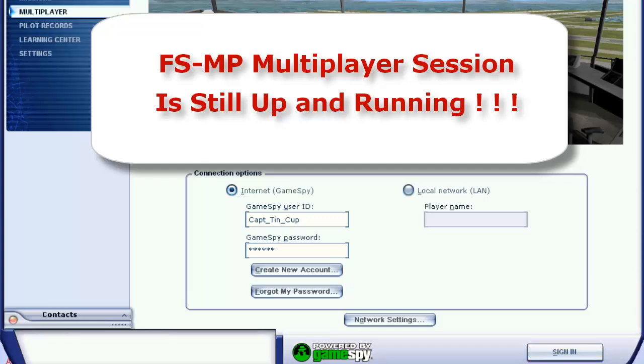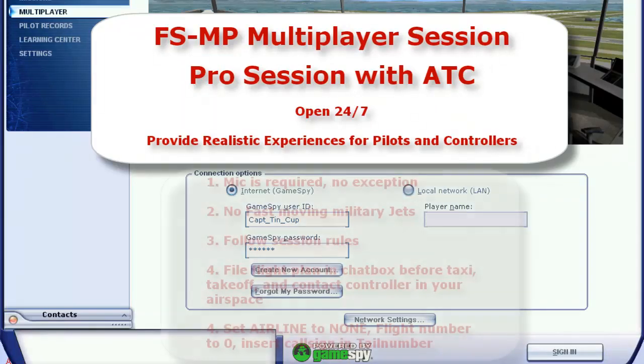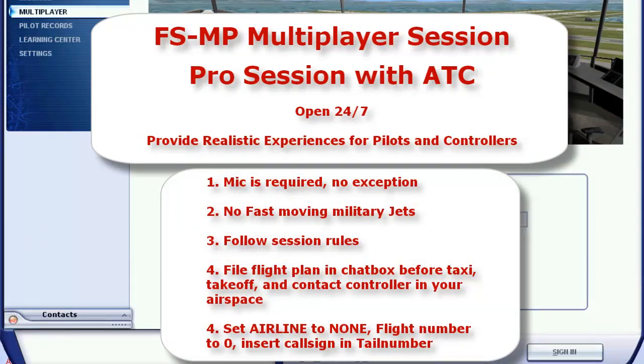Before I start, for those of you who are new to the FSMP section, let me remind you that this is a Pro section with ATC. This section is set up to provide a realistic and fun experience for both pilot and controller. Therefore, a MIC is required on this section. No fast-moving military jets, and you must file a flight plan in the chat box before taxi, takeoff, and before contacting an active air traffic controller if you are in their controlling airspace.